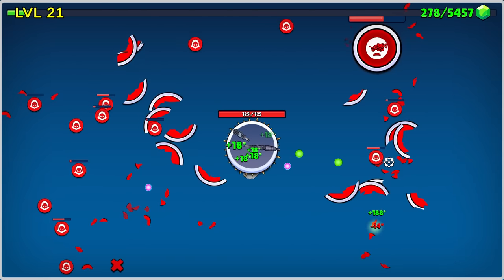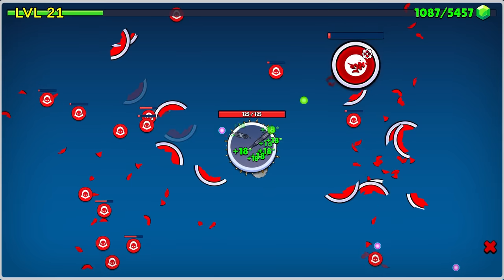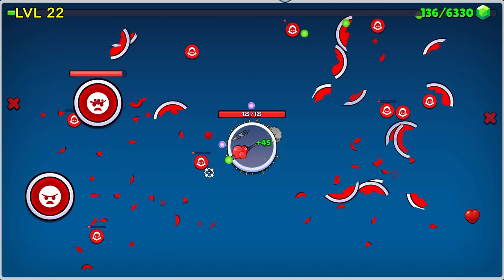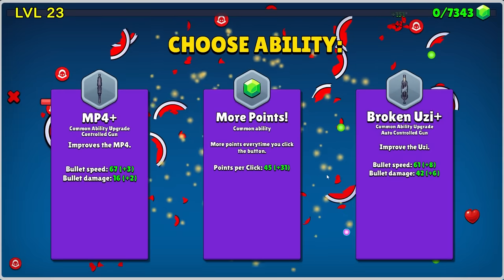We'll go for a little more spike damage — that way, at least for the things that do get through, they'll hopefully die right away without giving us too much damage. Here's a good investment: Wizarding's Magic Book — upgrade 5 random abilities. Hopefully they're actually useful abilities. They were whatever that was. Therefore, I am incredibly confident that that was very helpful.